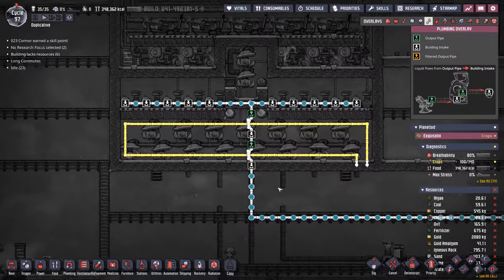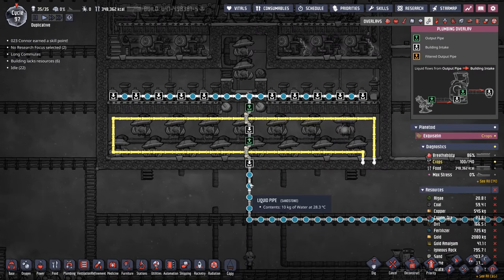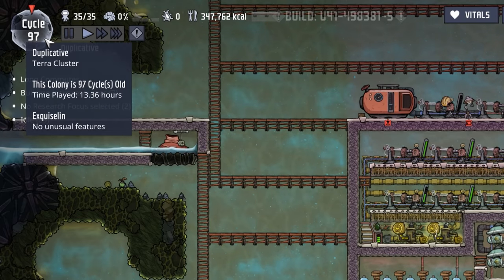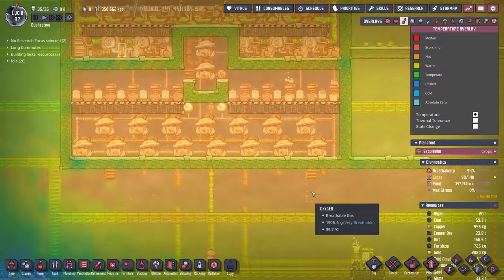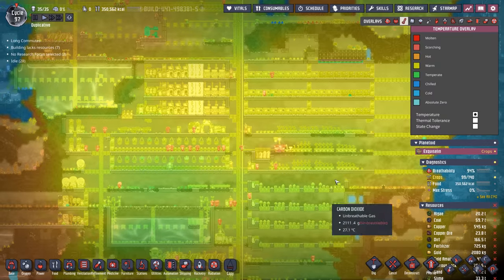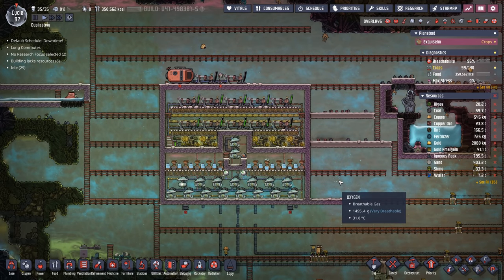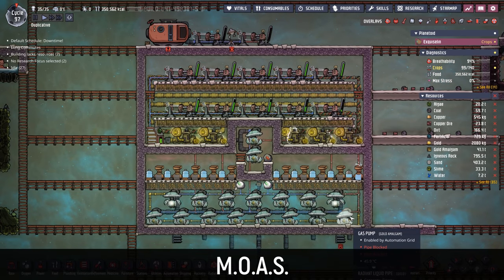A quick look at the automation so you can see what we have going on, and then finally the power. As promised I'll show the temperature — it's only been a few cycles. Check out this oxygen down here: where it's coming out of the vents it's 40 degrees already, hence the reason we couldn't throw it into the main part of our base. But that's what we'll be working on next episode — the cooling system, which yes means we'll need plastic and steel. I'm looking forward to seeing all the ingenious names you guys think of for this SPOM.